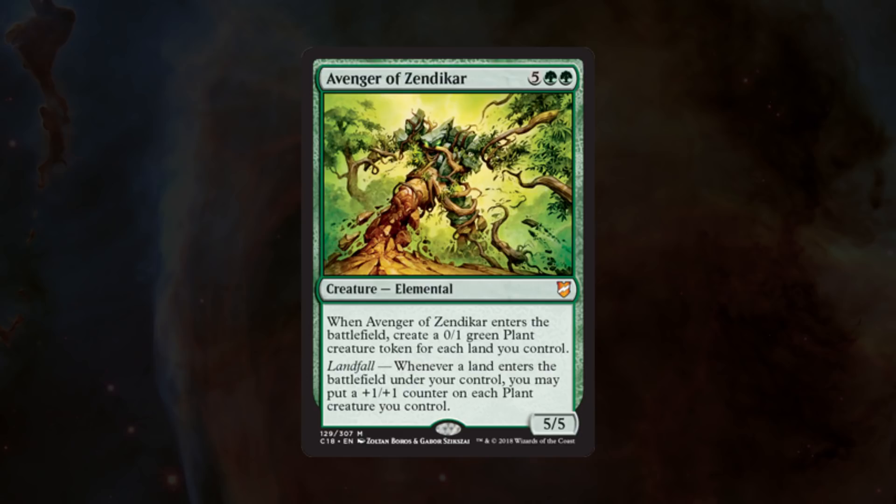Probably one of my favorite green mythics for EDH, and a very powerful finisher when used in conjunction with Crater Hoof Behemoth or Purphoros. I'm very thrilled to see Avenger of Zendikar once more.